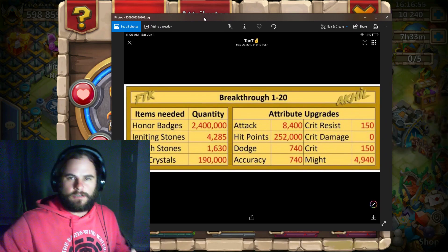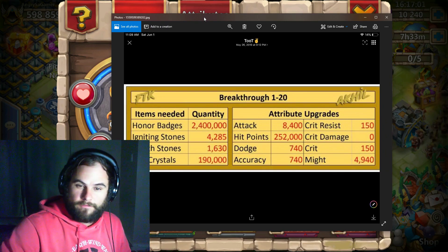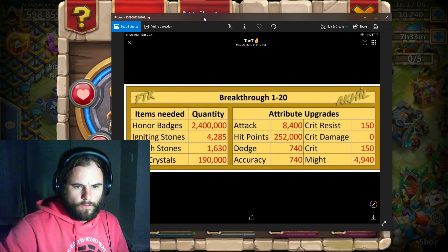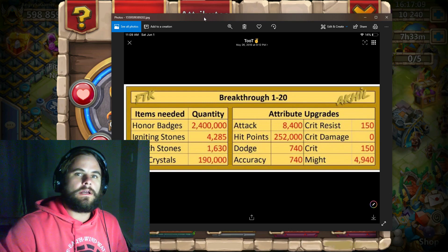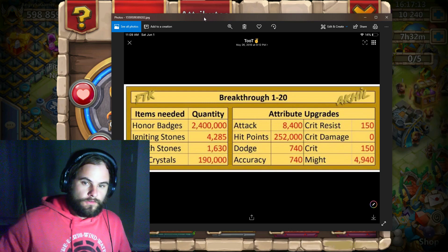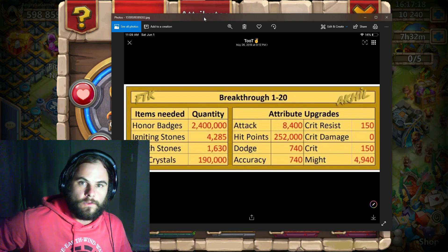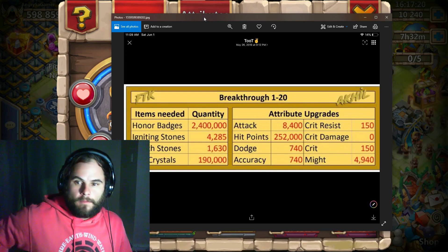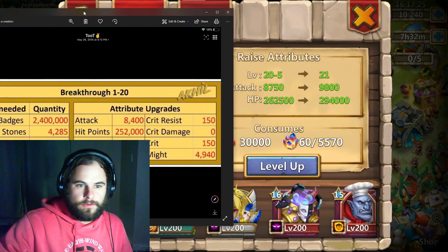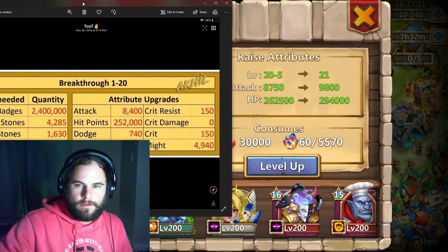On honor badges you would spend about 2 million 400 thousand honor badges, 4,285 igniting stones, and 1,630 zenith. You would also spend 190,000 red crystals. I cannot confirm this is exactly correct because I haven't checked every single resource I've spent while doing breakthrough.